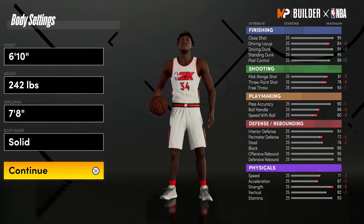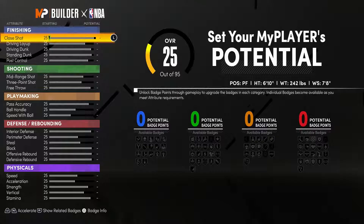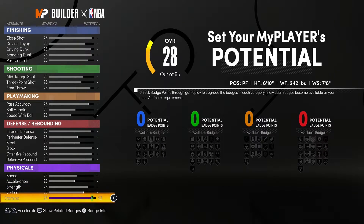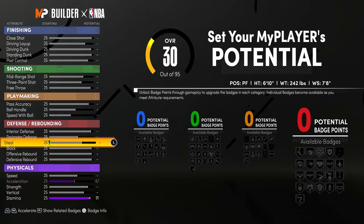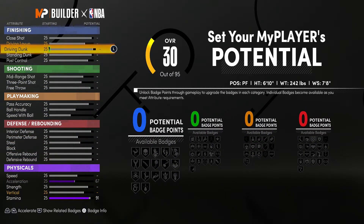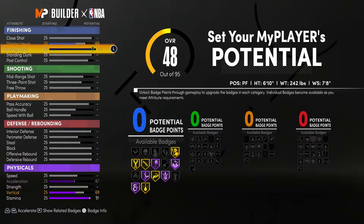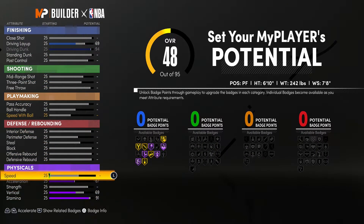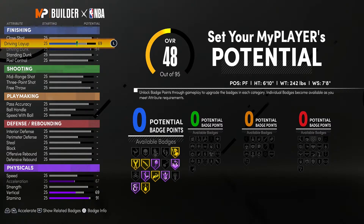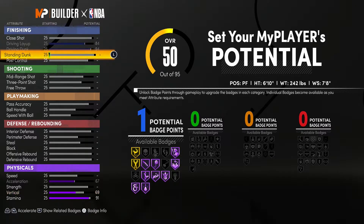Now we're going to set the potential for this MyPlayer. First we go all the way down to Physicals and put Stamina all the way up to 91. Next we max out Acceleration to 67, then go back up to Finishing and max out Driving Dunk. When you max it to 94 it brings up your Vertical to 69 and your Driving Layup to 69 as well.